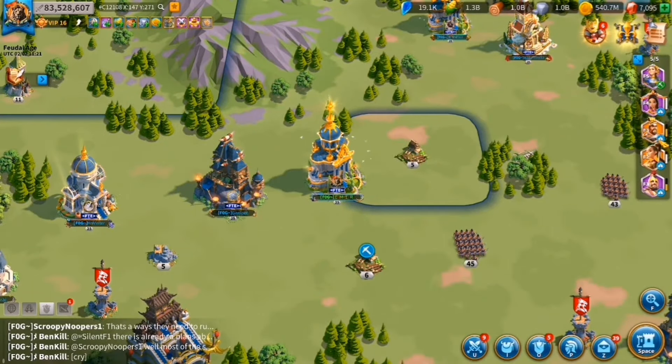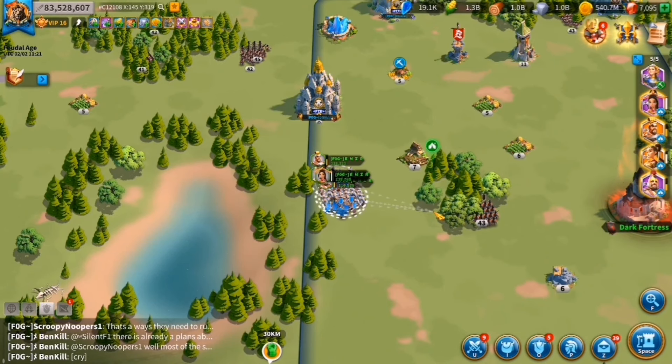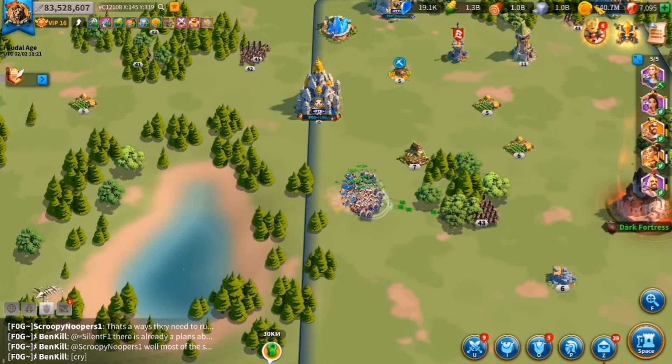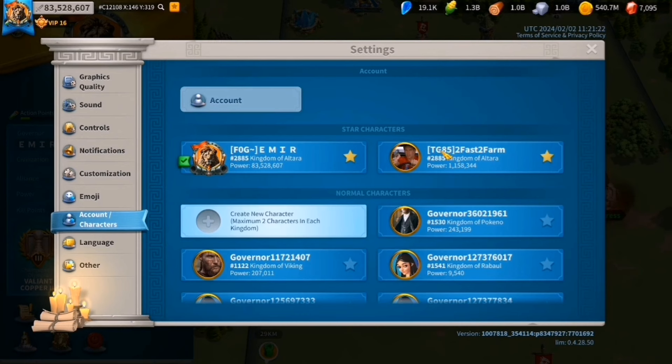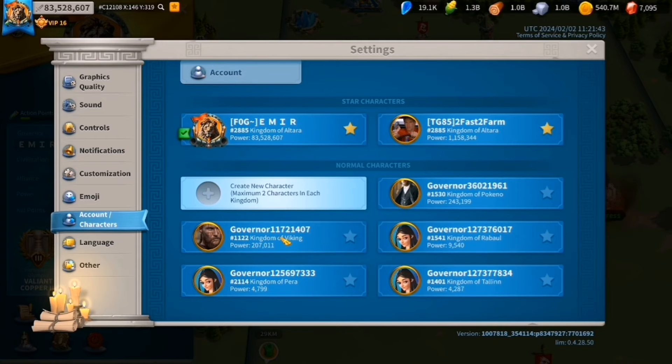I currently have one farm account that I'm running — it gave me around 100 million gold, a little bit less. I won't go into too much detail, but basically I just log in, send the march to the gold pits, and all other marches for gold as well. I log in once a day with no real effort to make it higher or better — just trying to get as many resources as I can.